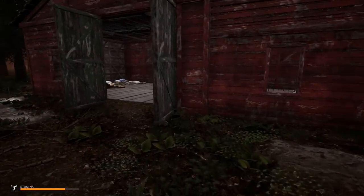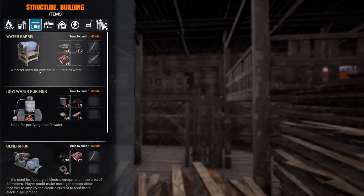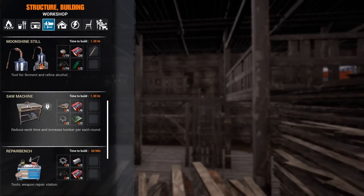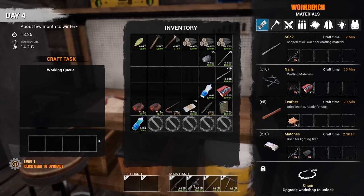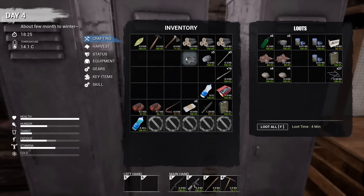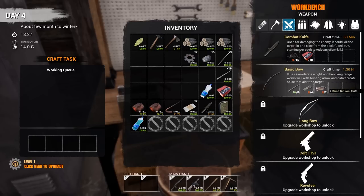To make planks you can do it by hand or use a saw machine. This says it uses power but last time I played it didn't need power. We could make a generator soon but that needs gears, and I'm about to spend both my gears right now. Someone in the comments made a smart point — don't use the basic bow, make the longbow. We have to upgrade the workbench first to do that.